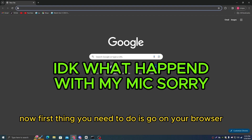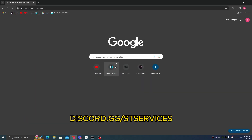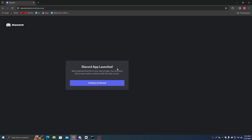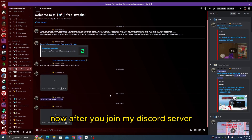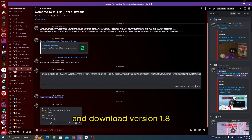With all that being said, let's get into this video. First thing you need to do is go on your browser and type discord.gg/stservices. After you join my Discord server, you need to find the channel called Free Tweaks and download version 1.8. After that, run my tweaks as admin.